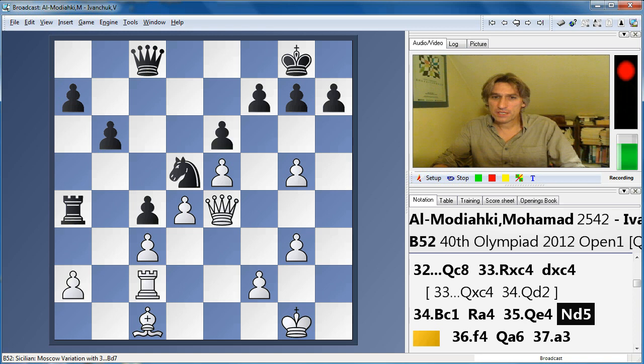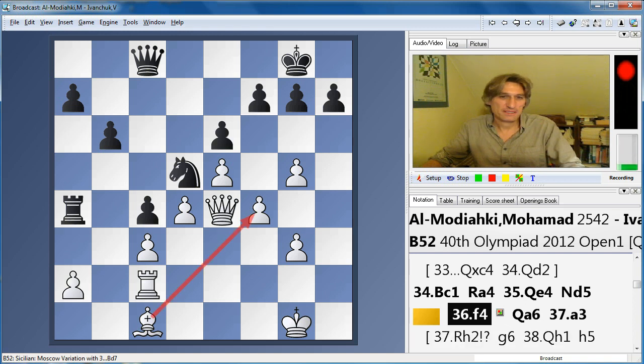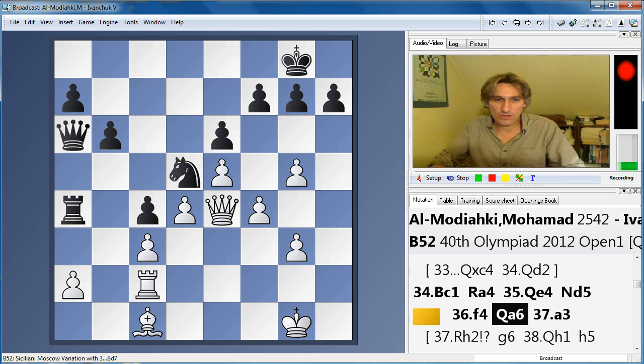Al-Modiaki played f4, and from a positional viewpoint this just looks dreadful because the bishop is blocked in by this pawn and the bishop is just looking even worse now. But it's extraordinary how many resources white has. Qa6 — this looks like a good move, pressing down on the a2 pawn.